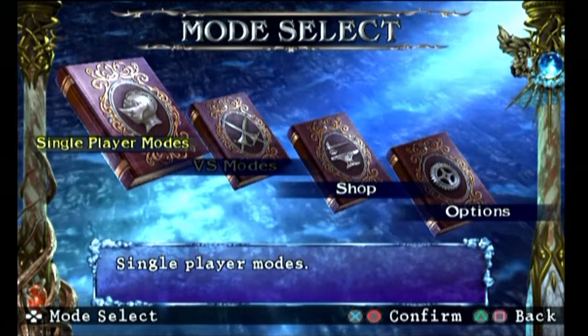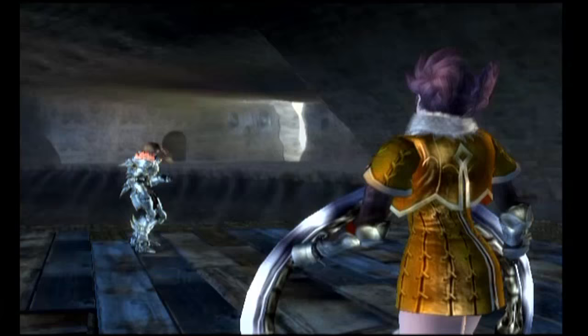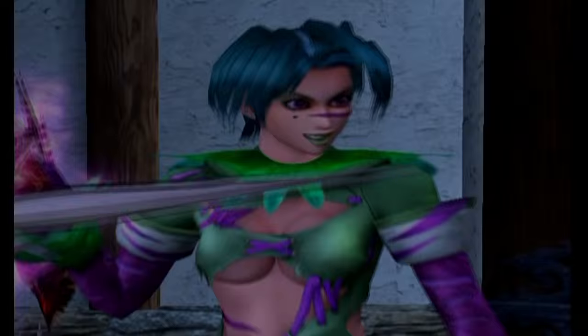Like the last game, this game is chock full of game modes to keep you entertained. You have Tales of Soul, which is pretty much the story mode. The cool thing about it is that they made it into an interactive story with quick time events and the option to make choices that affect the outcome of your character's story — a pretty cool feature that really immersed me into the game even more.